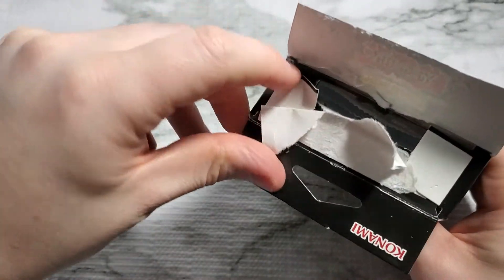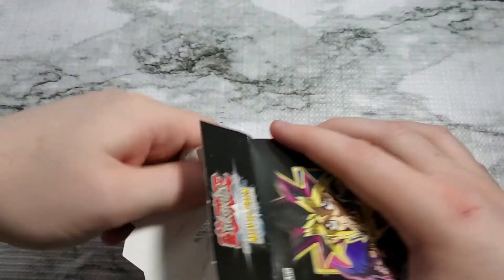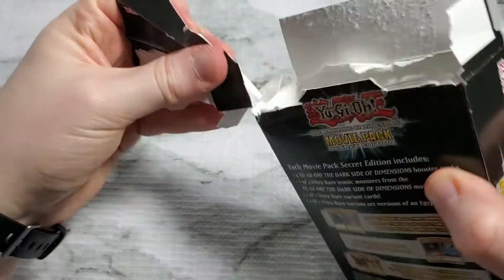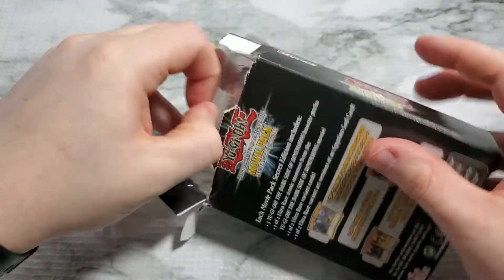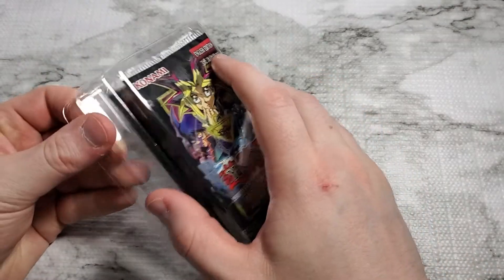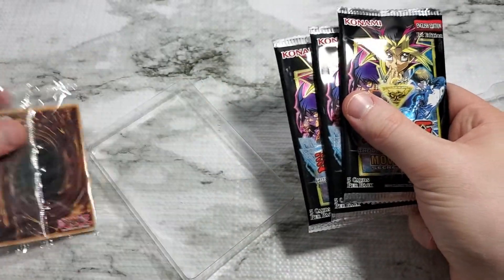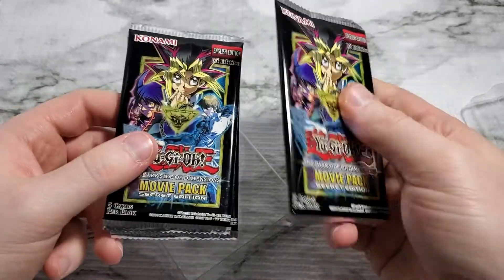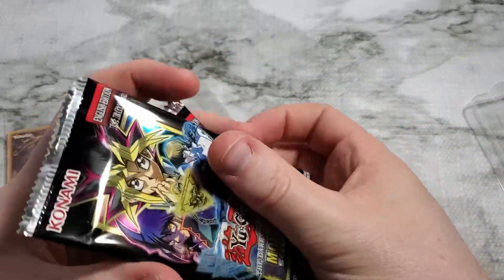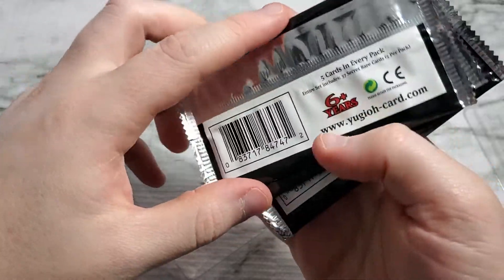So we'll open up this box here, if we can manage to get through the years-old worth of glue at the top. I don't want to do too much damage, but we'll just pull this piece apart here. Put the box to the side, pop this down — there's our three packs, and all our ultra variant cards are right here. These things feel old — they've got a kind of a bend to them, like they've been in a pack for quite a while.